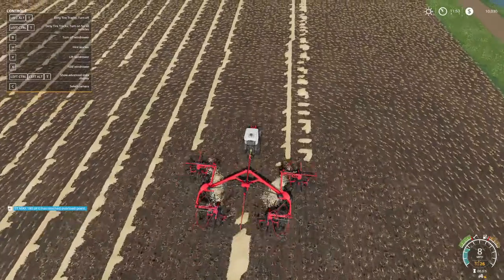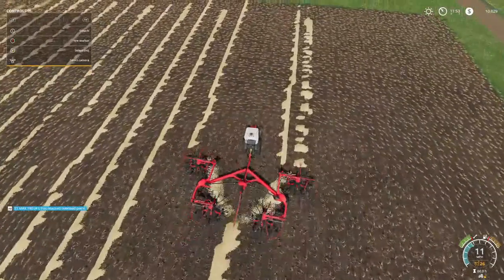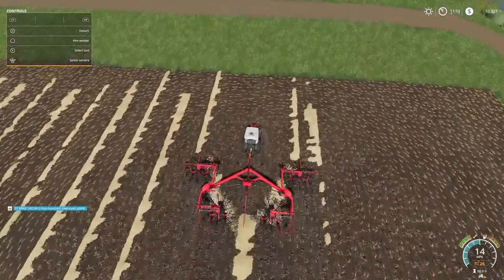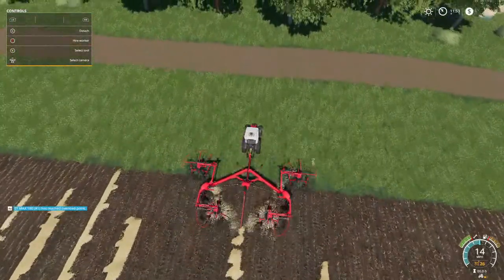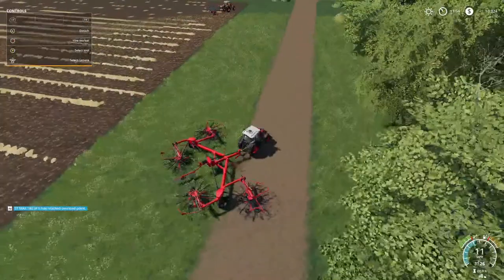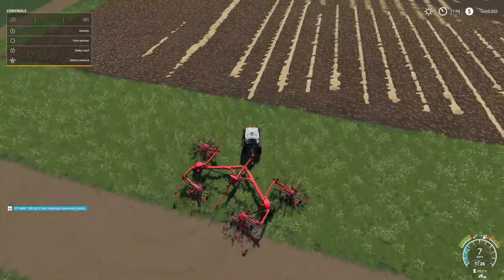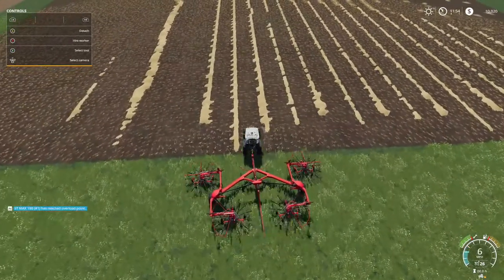Welcome back everybody to Farming Simulator 19 here on Sinovica 19. This is new folks — we're pulling it pretty good. If I can just keep things lined up, that'll be all right. I missed some, no biggie. This stretcher has the power to pull it but it keeps picking up the front end or the back end or something.